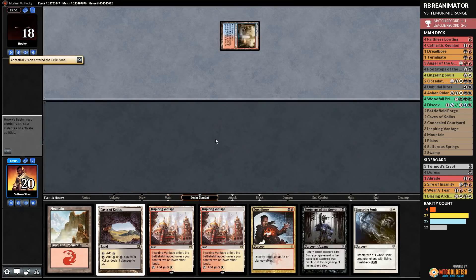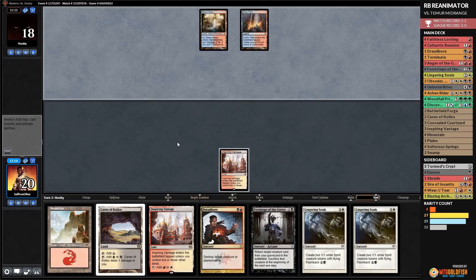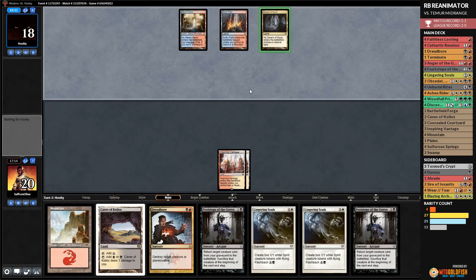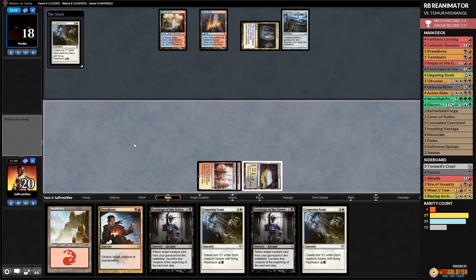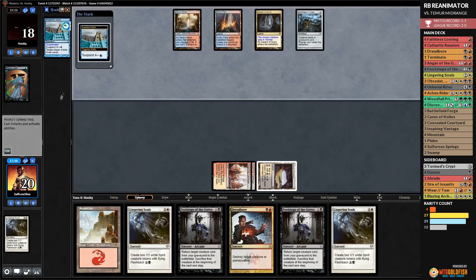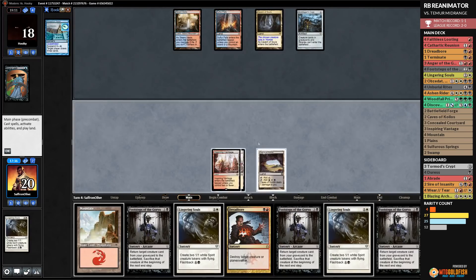Opponent plays Cavern of Souls naming Humans and plays Grafdigger's Cage. We play Cave and cast Lingering Souls — opponent has Mana Leak. If our opponent didn't have Ancestral Vision suspended, we'd feel pretty good, but with Ancestral coming down next turn we do not feel good. We have two answers to Grafdigger's Cage in the deck but are drawing Footsteps with the Cage out. Lingering Souls resolves.